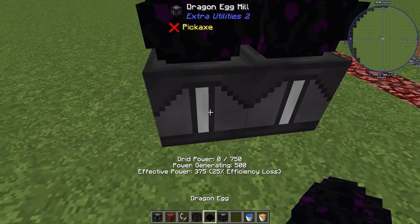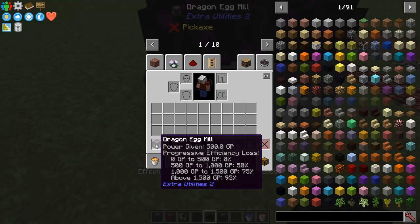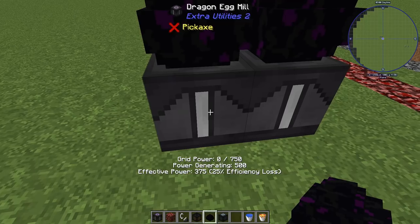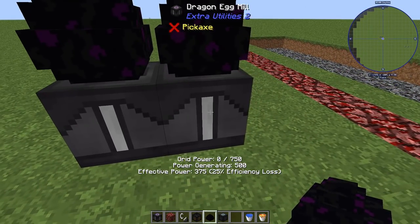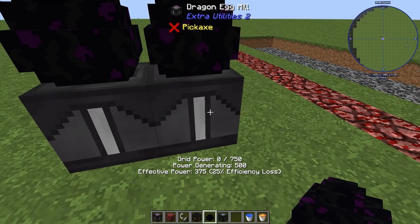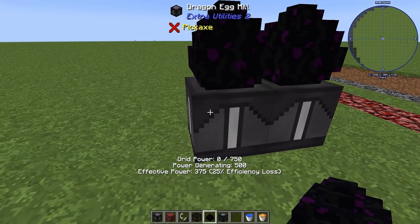So let's set down another egg here and see what happens. We now have 750 GP, but it says right there 25% loss, and that doesn't quite match what it said at 50% loss — well, yes it does. My total grid power now is 750, and each one of these has lost 25% of their efficiency.